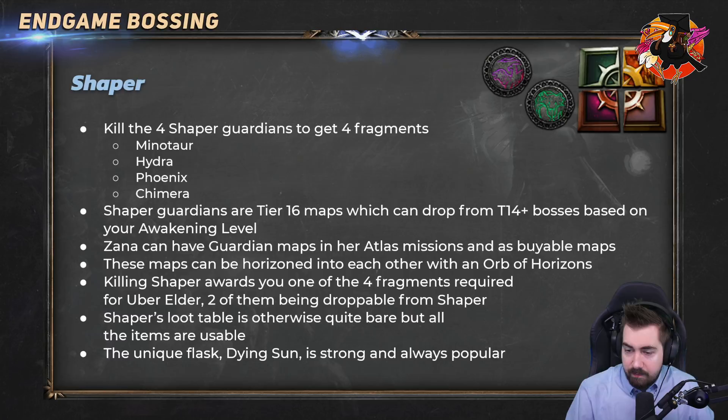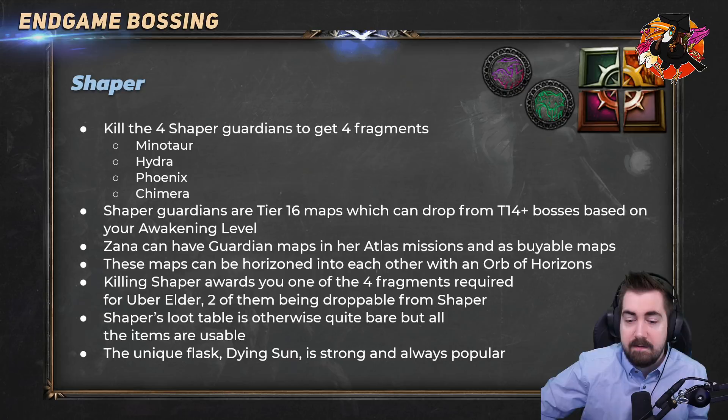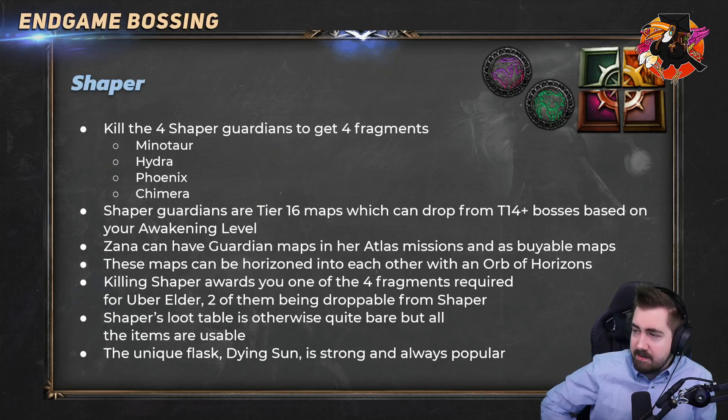Shaper items vary depending on the meta. Starforge isn't super popular right now. The Shaper gloves have been pretty consistently popular and strong. Dying Sun depends on the flask rework but could be extremely expensive if flask builds are good. The Solstice Vigil amulet or jewel is sometimes very expensive. The boots haven't seen use since around patch 2.13 — the Spark and EK are the only builds that ever used those boots and they've never been buffed.